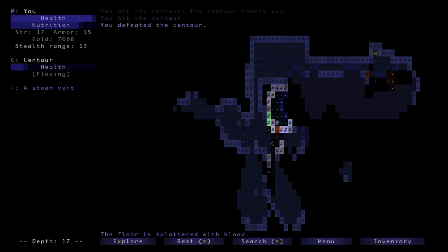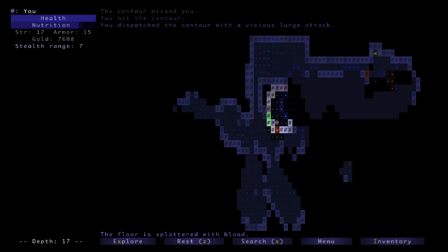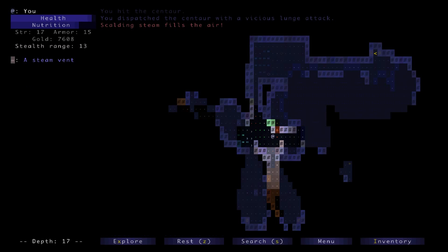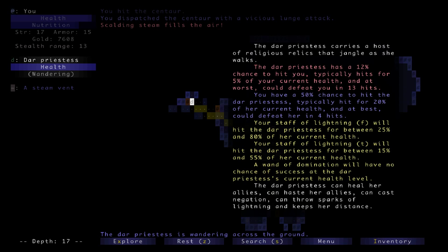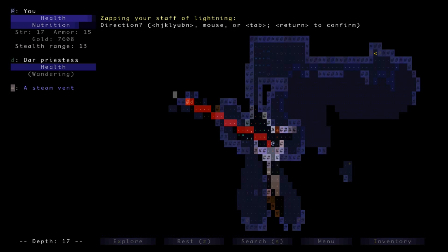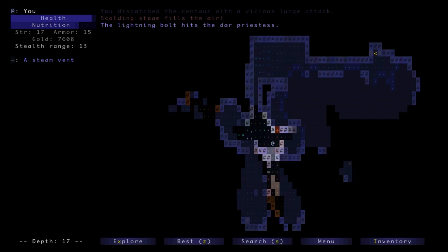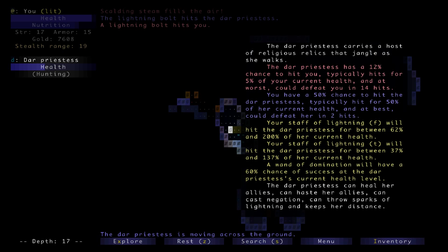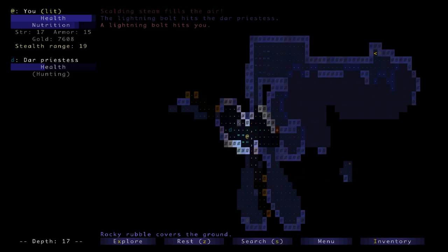The door technique seems to work pretty well in this case. These guys are normally a big pain. My staff should be coming back up. There's steam, so we might need to wait for that to dissipate. There's a dar priestess — that could be a good application for lightning at charges 15 and 55. I think that's probably worth it. It looks like she teleported away somehow — okay, that's the dark priestess.